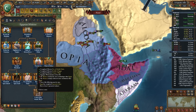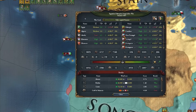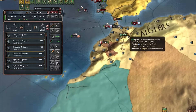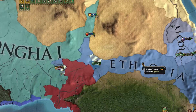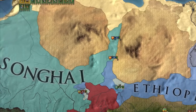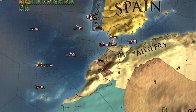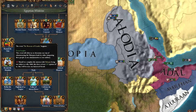Would you look at that - apparently Portugal got called back into this war, which is stupid because Ethiopia never joined their defensive war so that alliance should have just broken. But for whatever reason it stayed. That makes no sense, game. With Ethiopia knocked out, we can complete the mission 'Beacon to Gondar.'